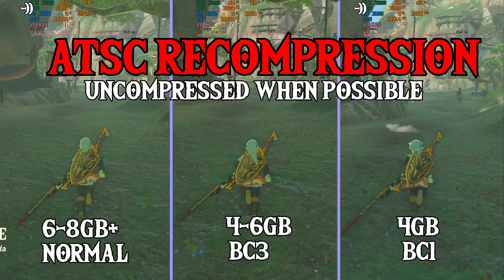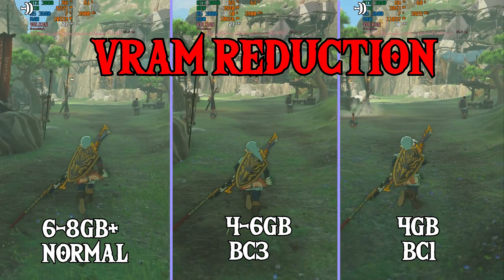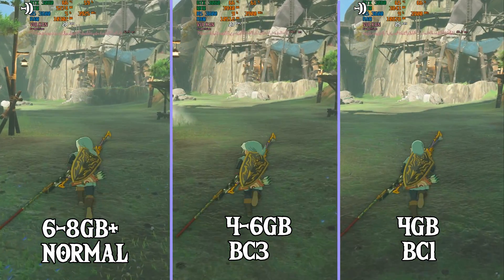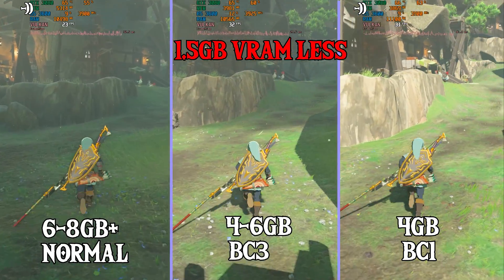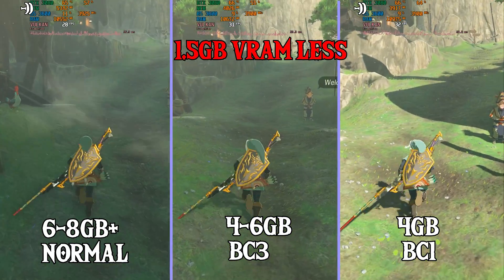Now we're taking a look at ASTC Re-Compression. This reduces the amount of VRAM used by the GPU. It should help for lower VRAM cards, but it may cause a little bit of lag. We're looking at about 1.5GB of VRAM reduction on the RTX 3080. Cards above 8GB of video memory should use the Uncompressed setting. Anything else should use BC3 or BC1.